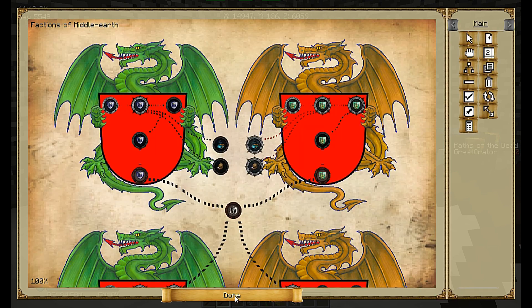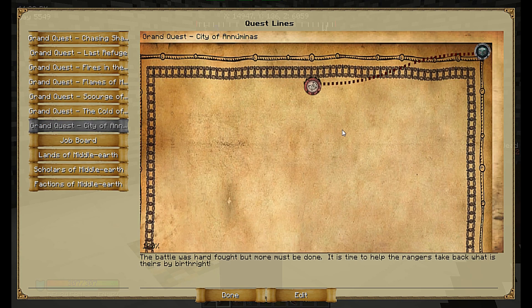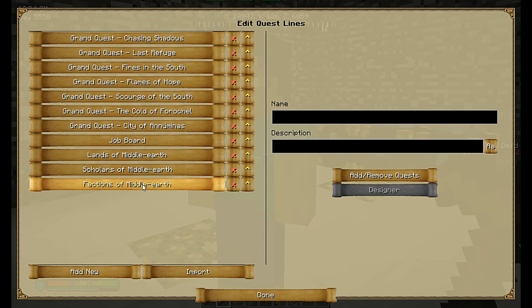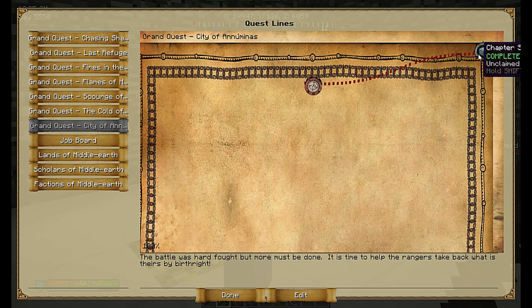Some advanced things you can do with Better Questing: I have a hidden quest that does not show up by default — players can't see or interact with it. It sits in the background and watches for a specific dialogue to be read. Once it detects that dialogue is read, it will auto-claim. In this case I used a console command on quest completion, so after talking to the NPC and triggering the dialogue it gives the player a title, acting as a fancy way of letting them know they're moving into the next stage of the quest line.